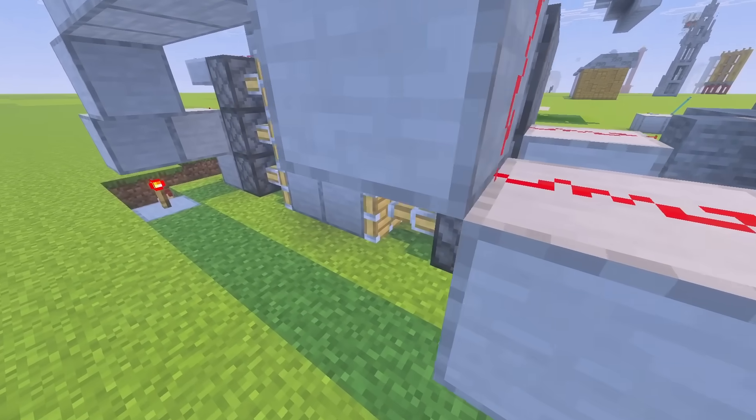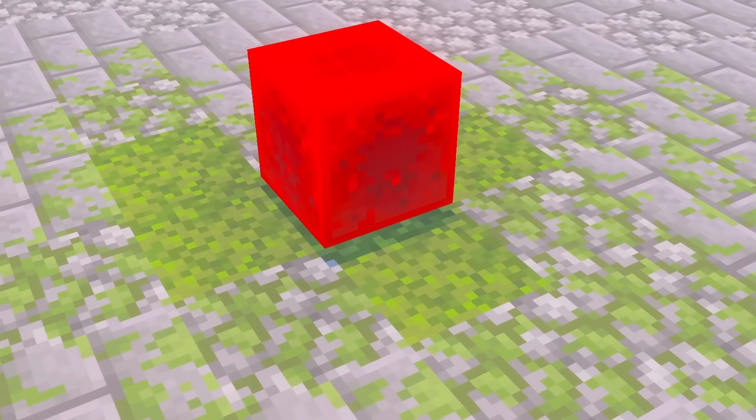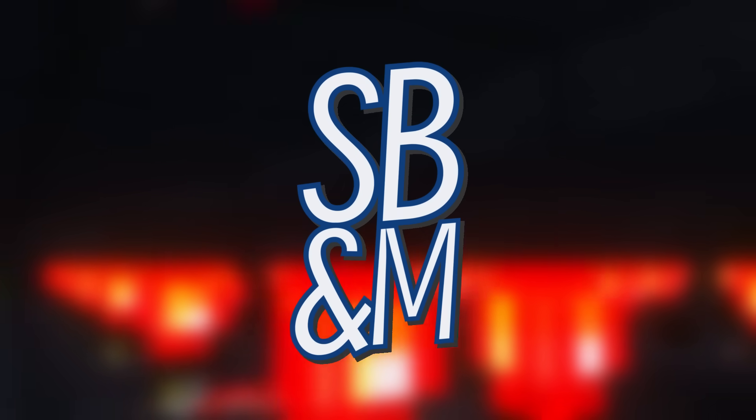Have you ever considered how unrealistic redstone is? I mean this one block gives out unlimited power, that is crazy. But it's probably for the best because today I've figured out how to make redstone realistic entirely in vanilla Minecraft. This will make you realise just how lucky we are.